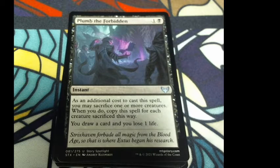Plume of the Forbidden: one colorless and one black, instant. As an additional cost to cast this spell, you may sacrifice one or more creatures. When you do, copy this spell for each creature sacrificed this way. You draw a card and lose one life. Flavor: 'Strixhaven forbids all magic from the Blood Age — so that is where Extus began his research.'